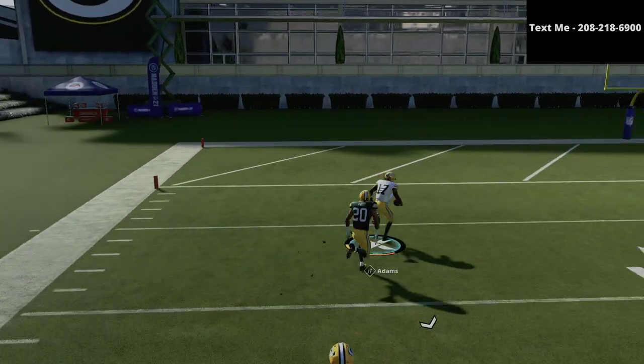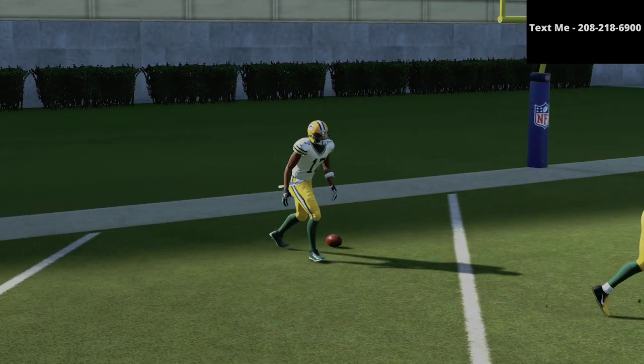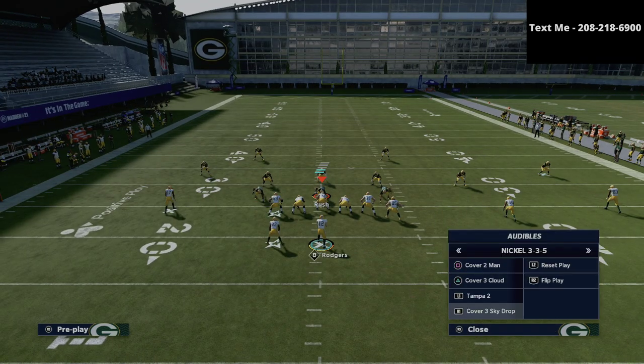The reason that wheel route is so effective is it helps to pull safeties in different directions. Wheel routes are underrated against all different zones and coverages.